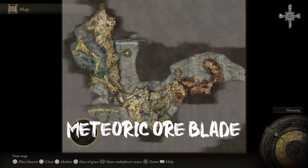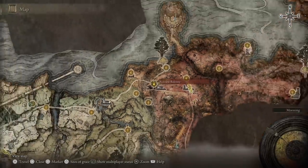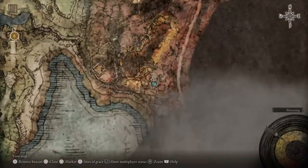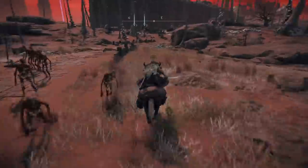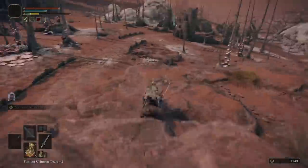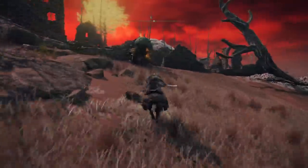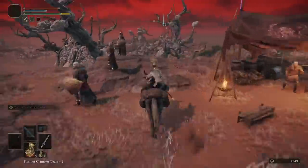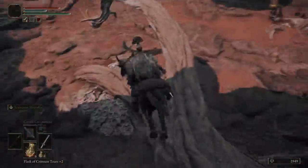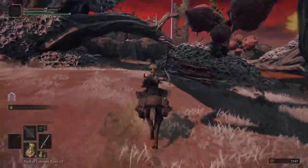The next weapon for today is going to be the Meteoric Blade. Believe it or not, this is actually the first time I've seen a strength-based katana. However, this is a strength and intelligence hybrid katana — you will need 18 intelligence to use this weapon properly. We will still be in Caelid, and you can use the same bonfire we used to head to the Meteoric Blade. You will be passing by a lot of ruins and mushrooms to keep you on track, just heading south. You can use the golden tree you see in the distance as a sort of waypoint, because if you keep following that, you'll pretty much be on track to get to the blade.